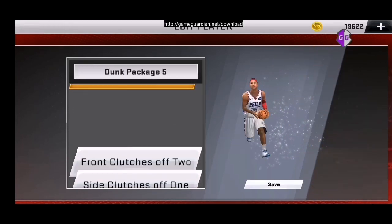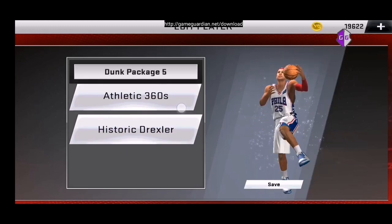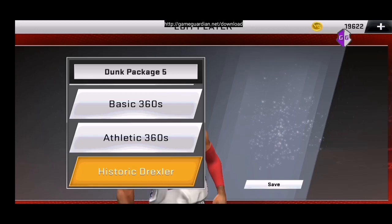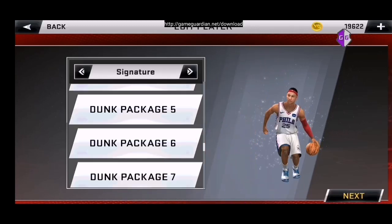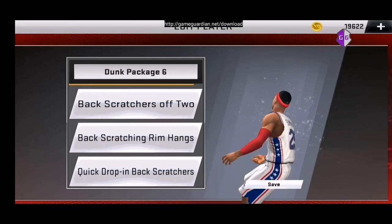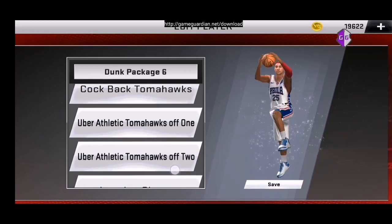Dunk package 5. Marami ito — pwede rin bumili kahit ano. Historic Drexler. Tapos pag nakapili na kayo lahat, pili nyo na yung lahat. Nakapili na kayo ng 15 dunk — o kahit sampu, pwede rin. Sampu lang.